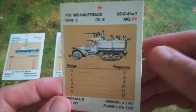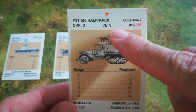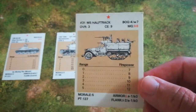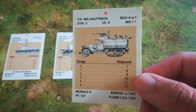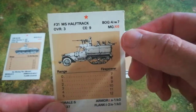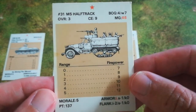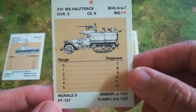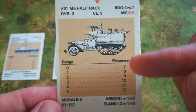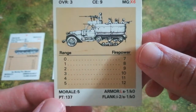The OVR is their overrun rating for when they're close assaulting infantry. All armoured vehicles have a crew exposed rating — they have their two sides. If you start on that side, your crew exposed hatches are open and your commander's got his head out. Or in the case of an open-topped armoured fighting vehicle, you're fairly exposed anyway. As with infantry, their primary weapons have malfunction values. Range and firepower follow exactly the same rules as infantry, except this is a heavy machine gun, so much more powerful. Morale and points value work the same way.